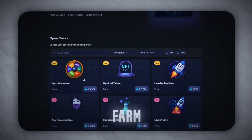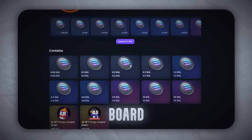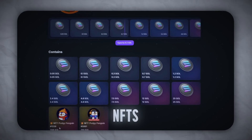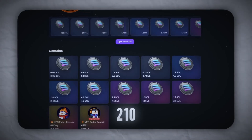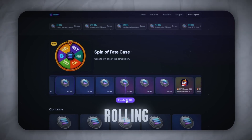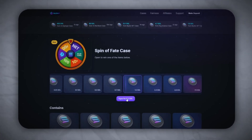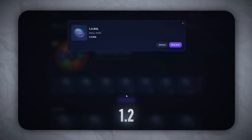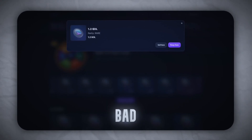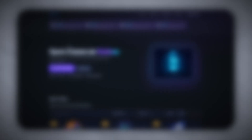Drop one — Fate Farm, 0.3 SOL. Aight, we're warming up. Lightest one on the board. Drop range says 0.05 to 25 SOL, and two NFTs for 210 SOL. Decent spread. Clicking it. Rolling. Boom! 1.2 SOL. Turned 0.3 into 1.2 — not bad for a first drop. First drop and we're already in profit. Okay, that's spicy. Let's keep going.